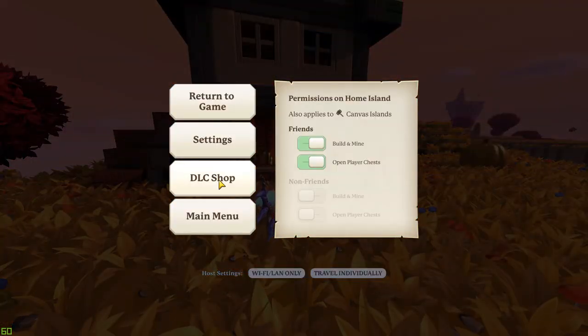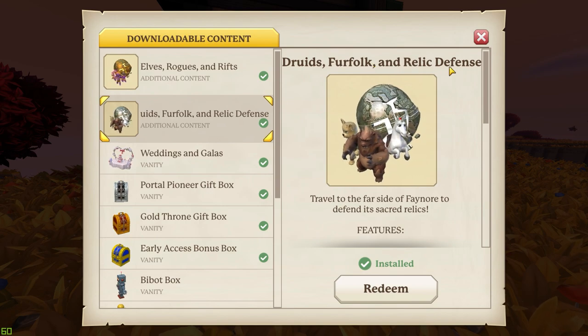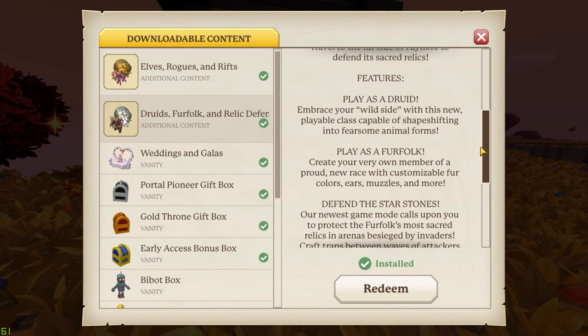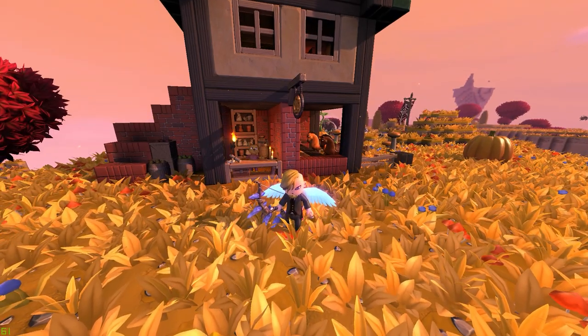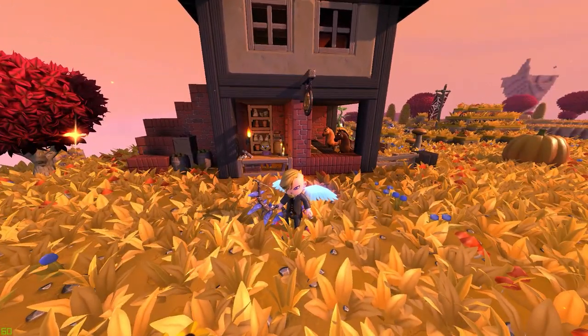If we go into the DLC shop here, you'll see there's a brand new DLC — Druids, Furfolk and Relic Defense. This is a paid-for DLC you can pay for on Steam, but there was a free download as well which included a couple of mounts. It may be more than just the pig and the horse — I'm not entirely sure yet. I'll know soon once I've explored all the islands to find all the merchants that sell these things.